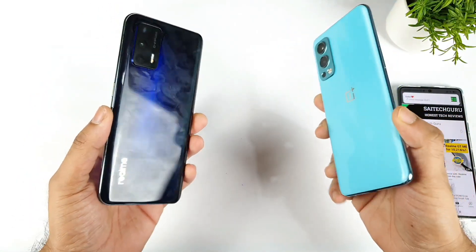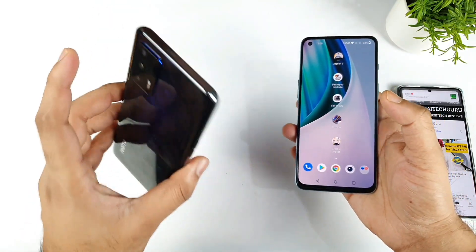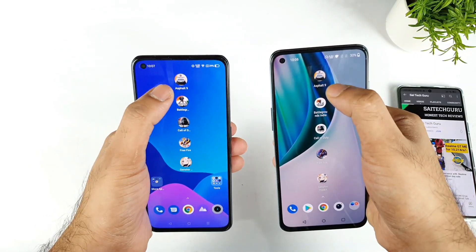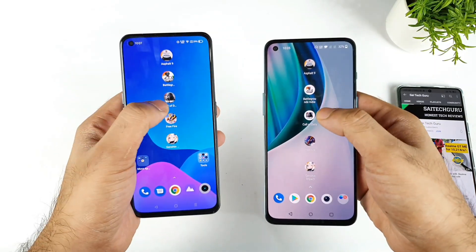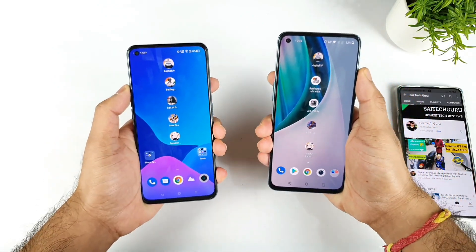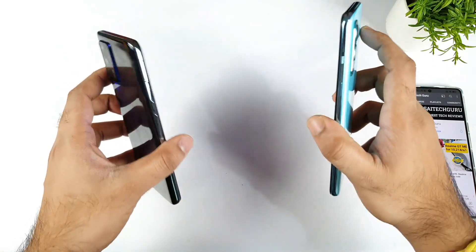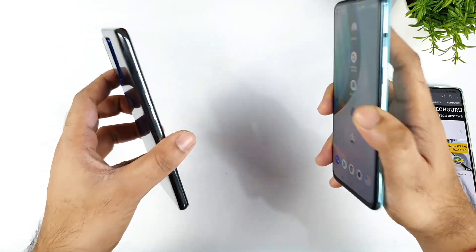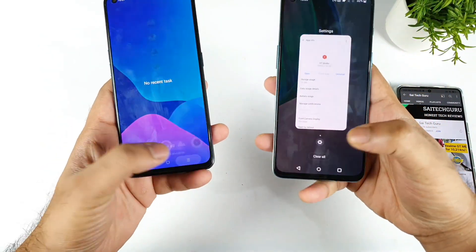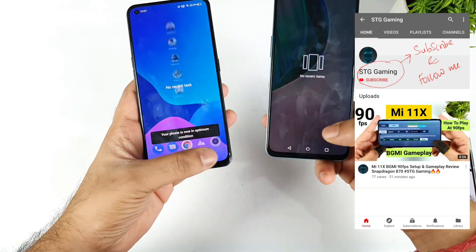During this time, I will try to use the high performance mode in the OnePlus Nord 2 and GT mode in the Realme GT device. In this video, I am going to include 5 big games: Asphalt 9, Battlegrounds mobile, Call of Duty, FIFA, and Genshin Impact. Let's see which phone can actually open these games faster. This is the test I'm doing after the recent September security patch update which both phones received. Let's see which phone is going to have what kind of testing results.